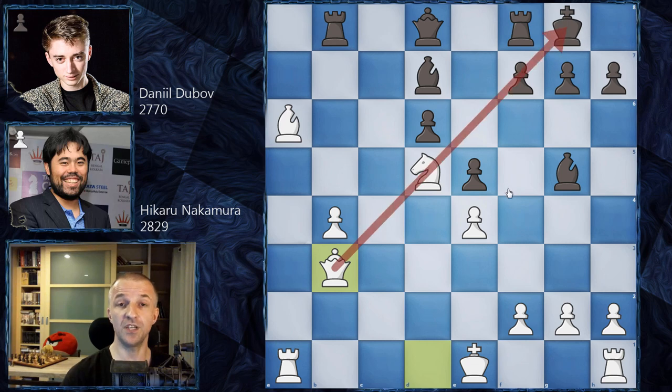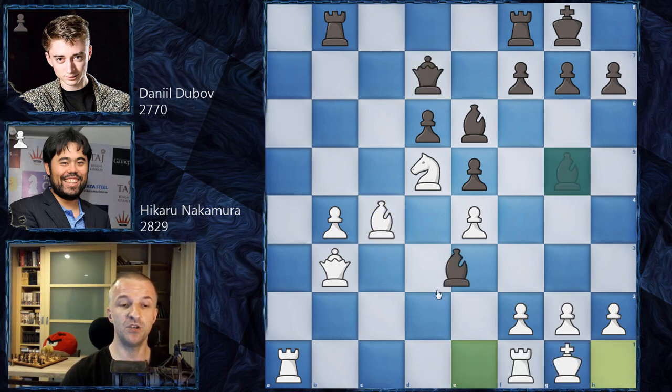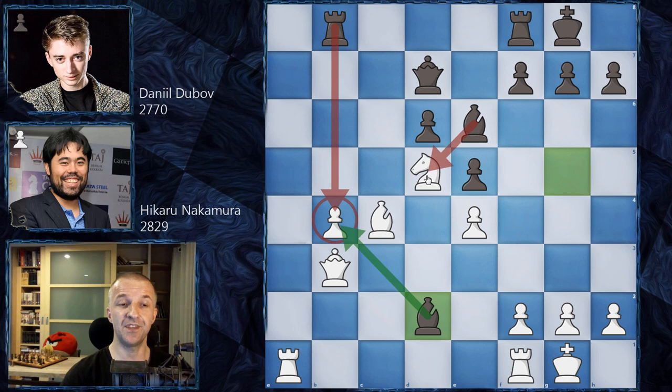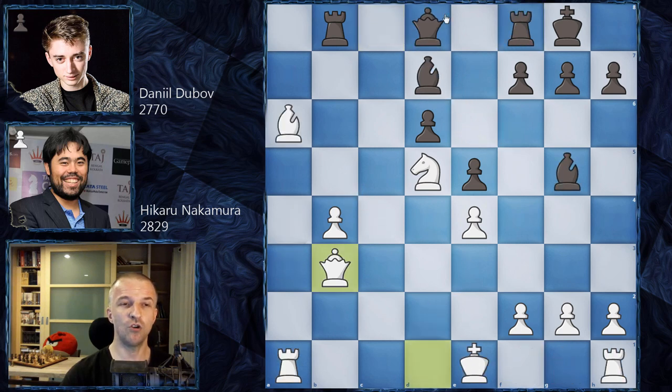With the queen on this diagonal, before pushing f5 Dubov has to prepare, so he plays king h8. In the database there are a couple of games where bishop e6 is played. The main move then is bishop c4, and after queen d7, castling, then bishop d2 attacks the pawn. The knight defending the pawn is attacked, so rook a4 follows, and then rook f to c8 — this is the main idea for black's rooks in this opening. A couple of draws in the database.